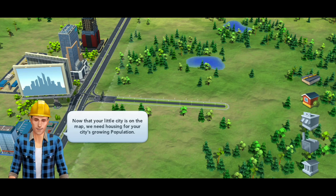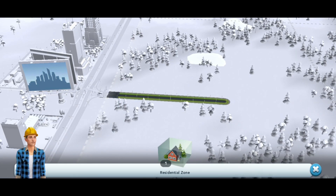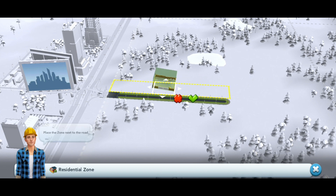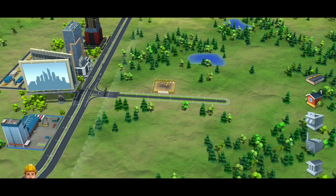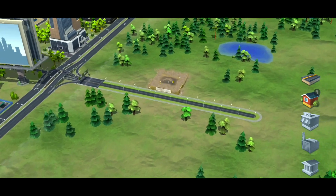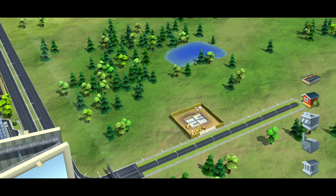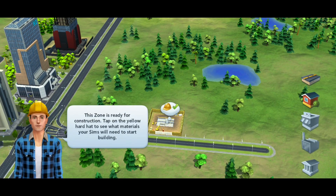We are going to place a building here. We are going to place the city entrance. We are going to place it. There is a construction, so there is a building that will be built.